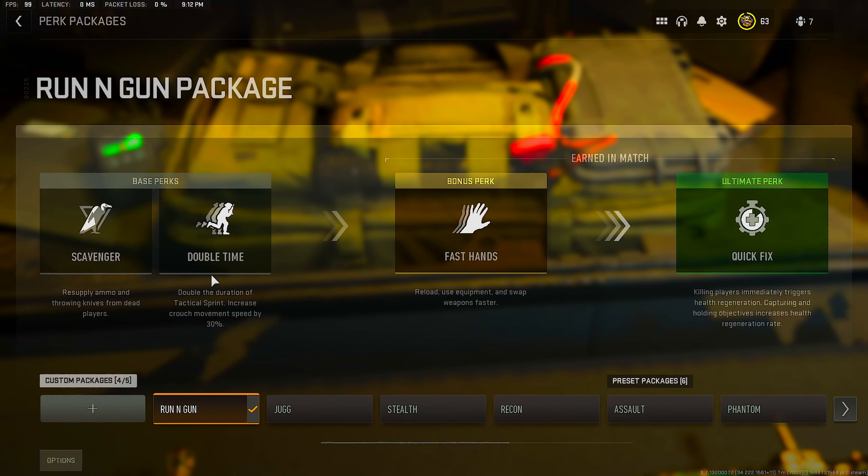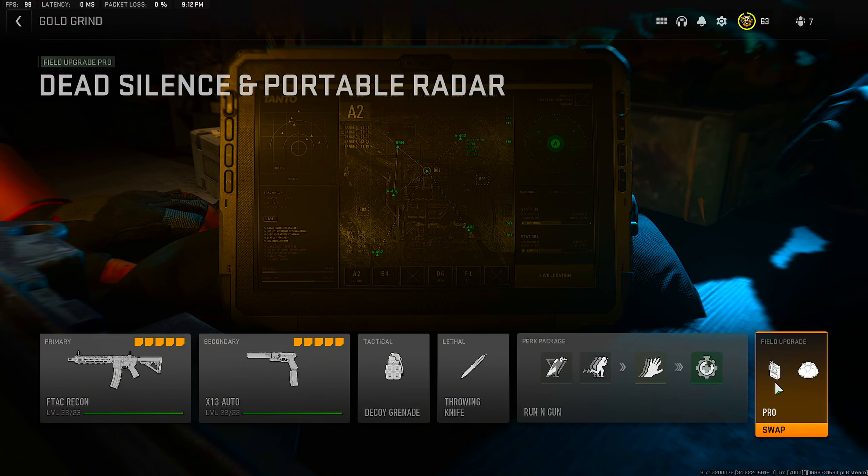For your perk package, I highly recommend running Scavenger, Double Time, Fast Hands, and Quick Fix. For my field upgrades, I was running Dead Silence and the Portable Radar. Feel free to change this class up as much or as little as you'd like.